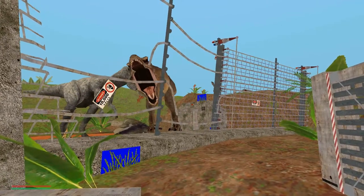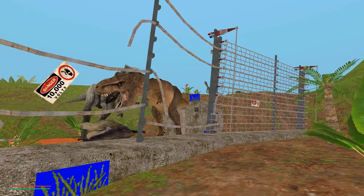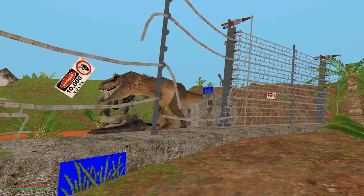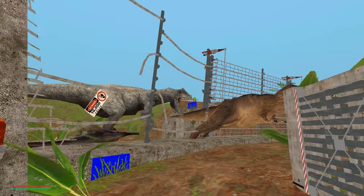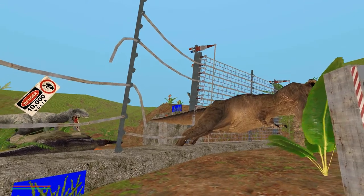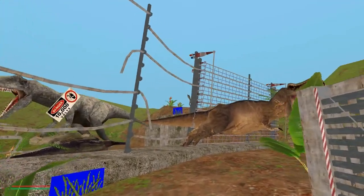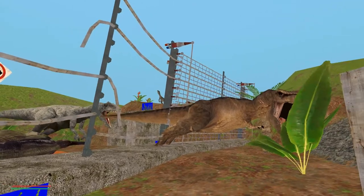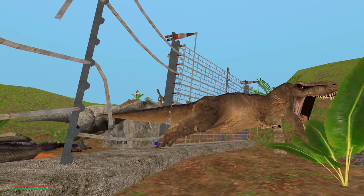It's a Tyrannosaurus Rex versus a different type of carnivore - similar type but smaller. Maybe an Albertosaurus or something else. In the original game they had both the T-Rex and the Albertosaurus. The one has glitched inside this area, and the other one is kind of biting it on the tail but it's not dead. I think the T-Rex is trying to attack the player - that's why it's kind of glitched. I love the new textures of the dinosaurs - they are much better than the vanilla textures.